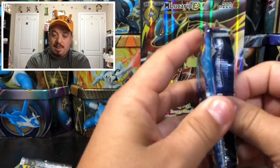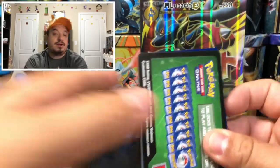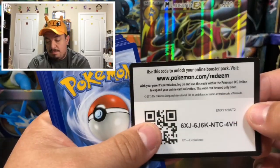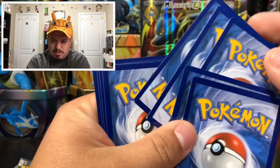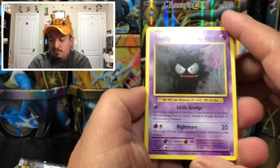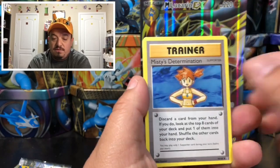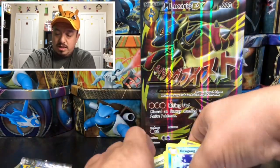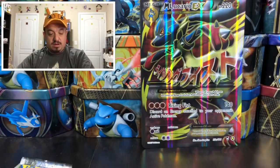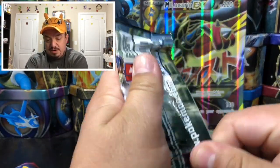On to Evolutions — it doesn't look like this mega box is going to be like our last one, but it still has some awesome promo cards on the front. From Evolutions: Gastly, Charmander, Rattata, Caterpie, Magnemite, Koffing, Mr. Mime, Revive, Rattata, and a Dewgong as the rare non-holographic card. On to Steam Siege next.